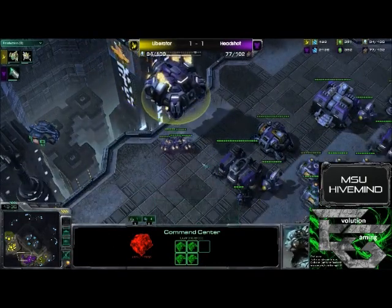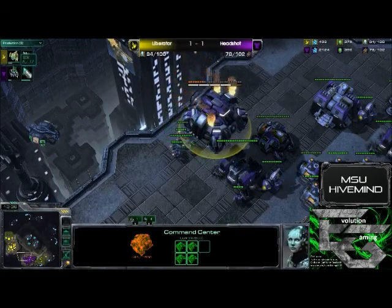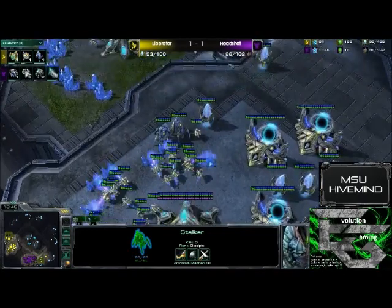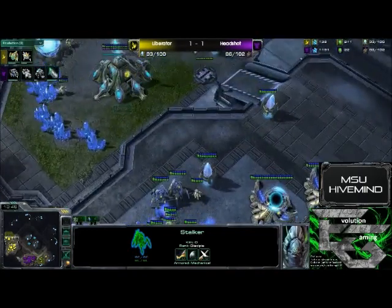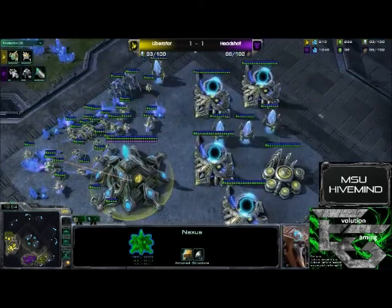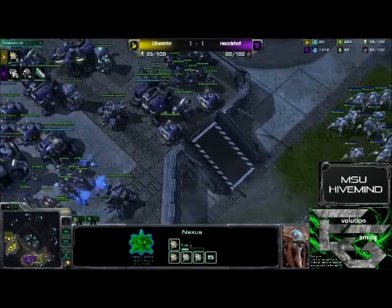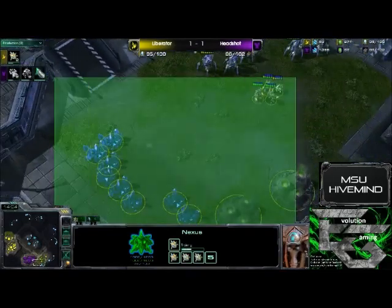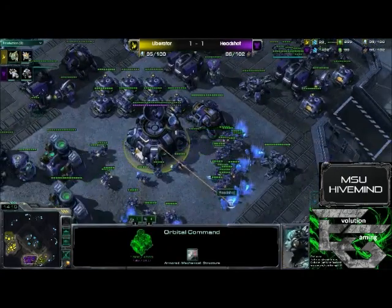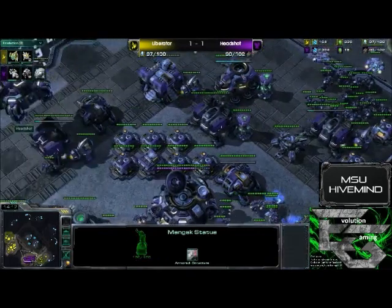This could be disastrous — and he does get the command center there in time. We were about to see a 500-mineral kill by Liberator's stalkers. Headshot was quite shaken up seeing his opponent's main where he had been looking to expand, and Liberator is not using Chrono Boost at all. He did see the main of his opponent and also is not dropping the Mules — he could have a lot more economy.